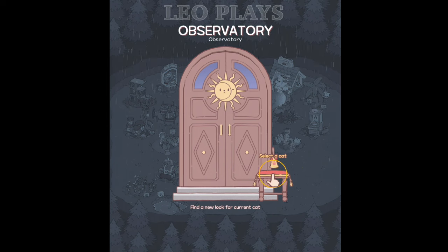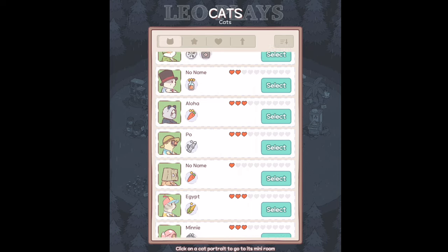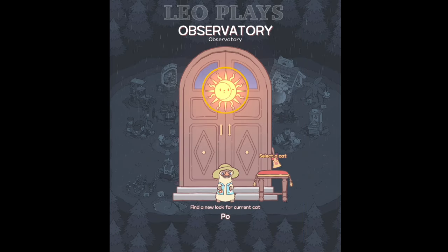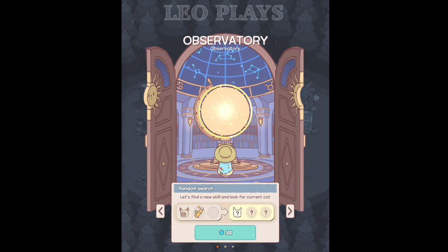Something to note: if you have enough gems, you can go to the observatory and trade in one of your cats for a new skill and luck. But it costs 500 gems, which I currently don't have. This is an option if you want to match your cat's ability to the correct facility.